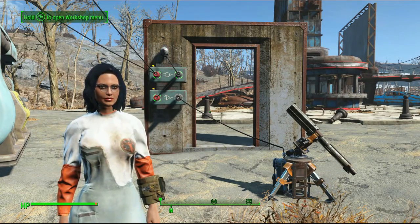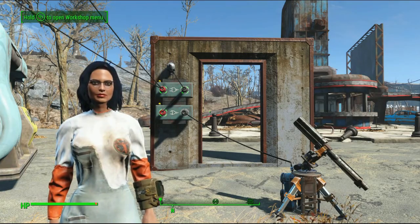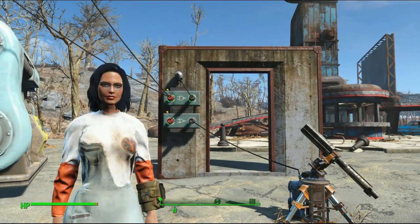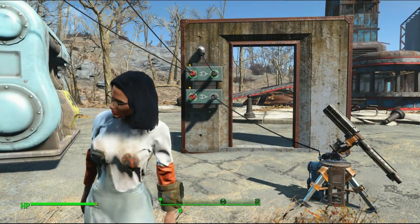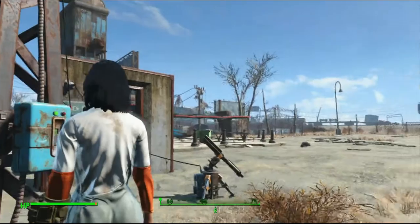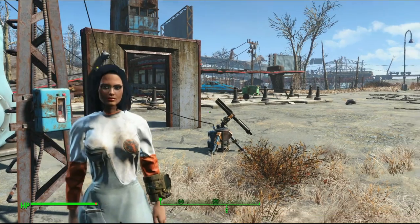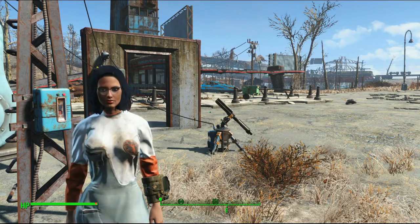Hello everyone, Manny here. Today we're trying to figure out how to use logic gates to make our settlements better and also to add a little bit of a booby trap for settlement attackers. We're setting up a system where our front door will close but we activate our settlement defenses.